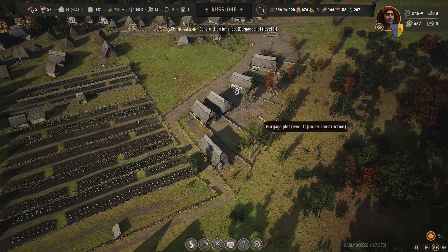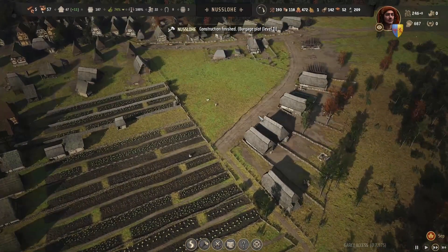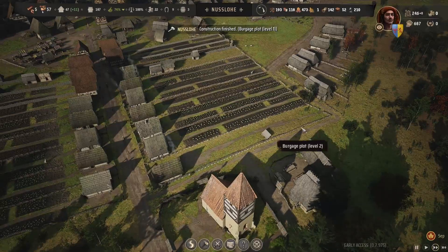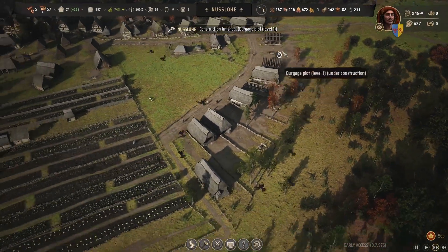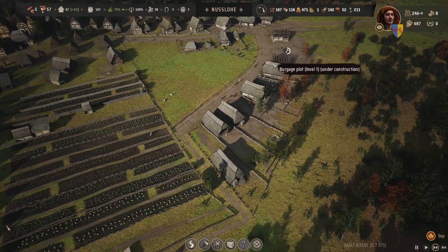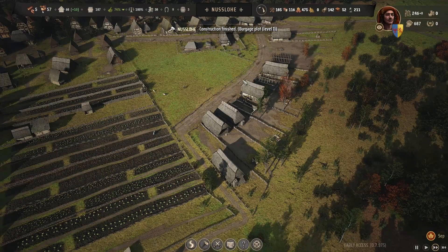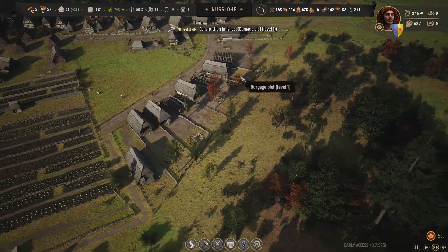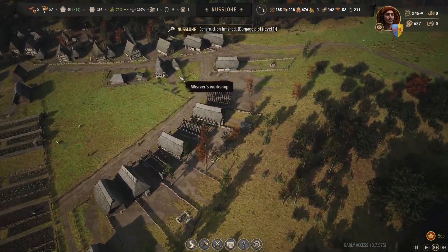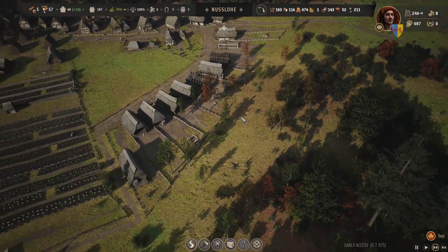Now they're really building these up. I would like to get these all upgraded as well. Got the eggs coming in. I like the way we can do that curved road going around there to fit in, and then we've got this nice little pasture here as well. We've only got the two sheep at the moment — nothing much I can do about that until we get more money coming in.